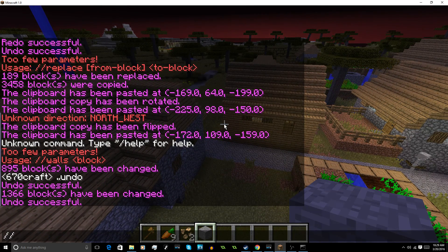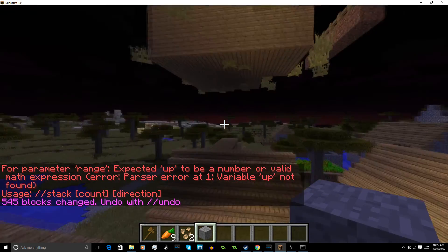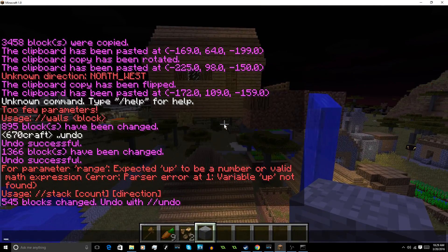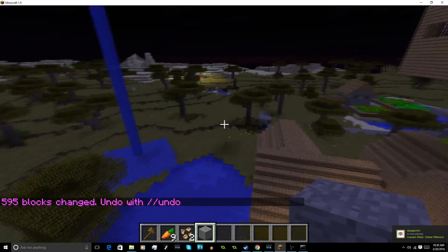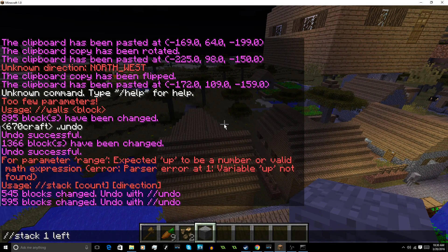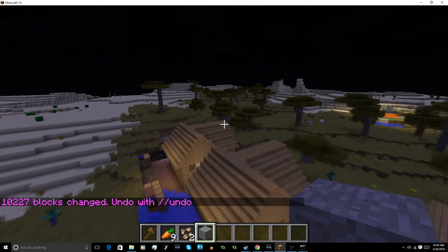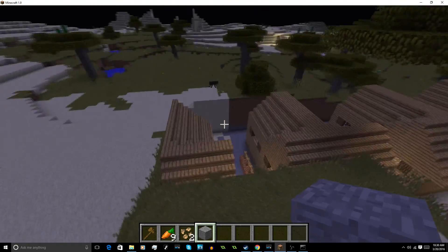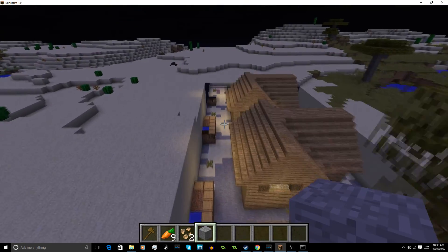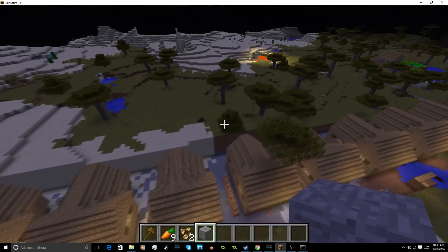Another really cool function is //stack. I want to stack up one — and then I had it backwards, but now it stacks those region blocks on top. Let's say we want to stack it to the left — now it stacks to the left one. It's very useful. We want to make a huge row of houses like a big city, so we do stack to the left and it starts copying. It might take a while because of how many I did. This is great for making cities in Minecraft. As you can see it's done — now we have a cool little neighborhood of houses just sitting there.